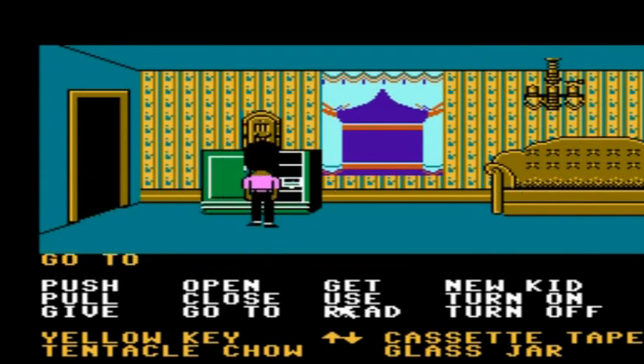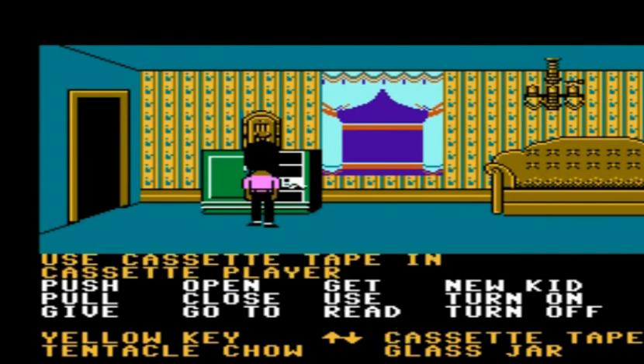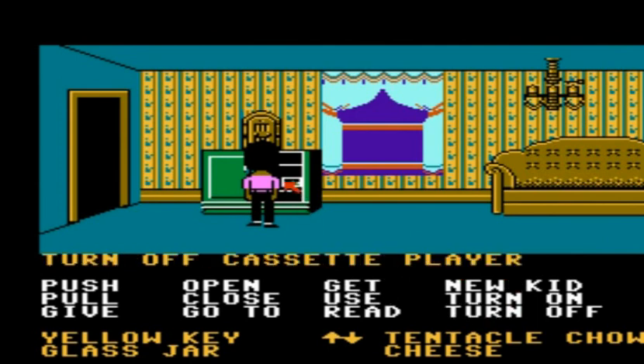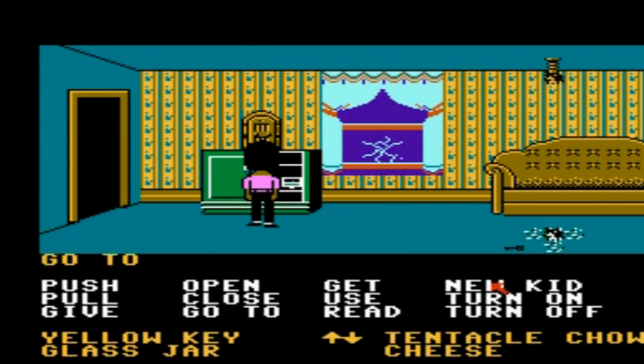Go ahead and open up the cabinet doors, use the cassette tape on the cassette player, and then turn it on for more of that wonderful sound. As soon as the window and chandelier break, you can turn it off so you don't have to hear it again.